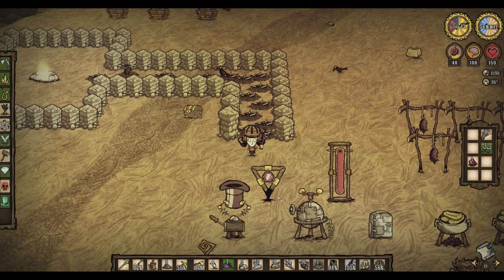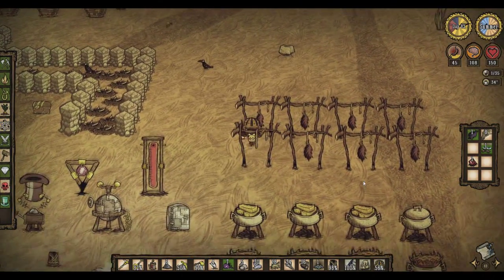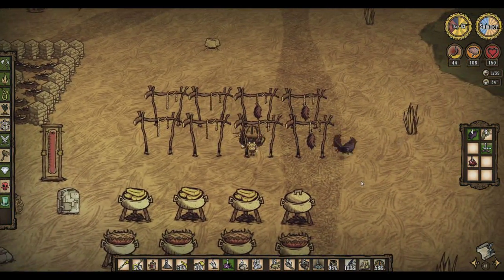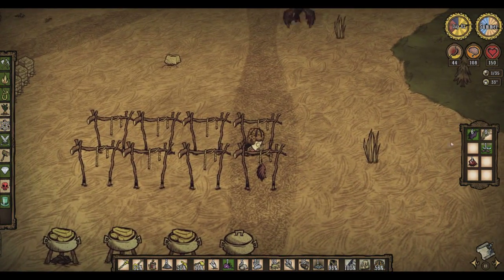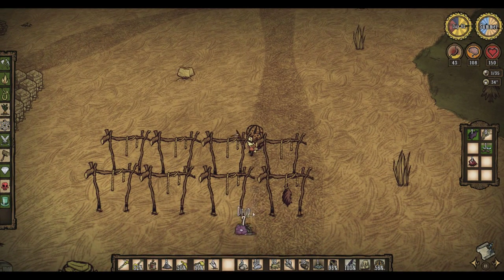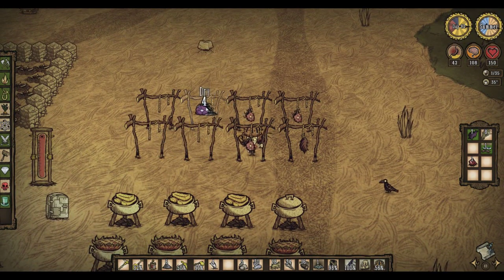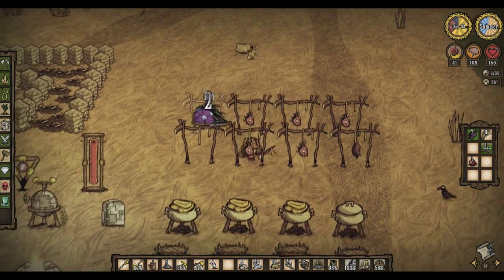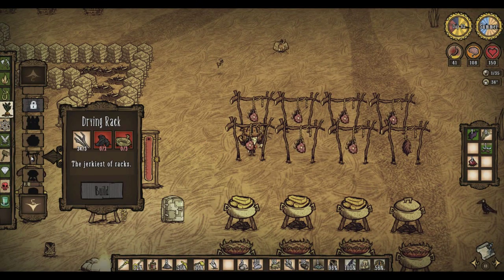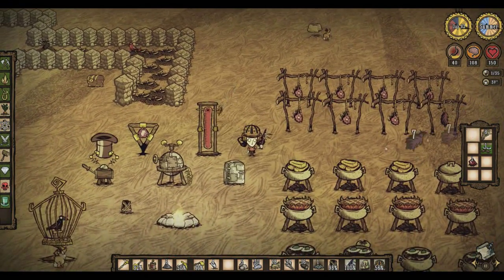Alright, damn — more monster meat, Chester. I think we'll make some more drying racks — I think we'll actually make four more. What do I need to make? Grass, grass, grass. We'll get a bunch of grass, Chester.